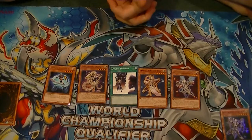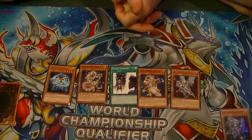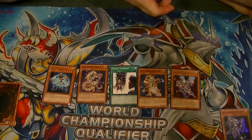Thank you for watching. That is how to summon Number 86 with five cards. This is Five Card Combos, Episode 1. Supreme Dragon, signing out.